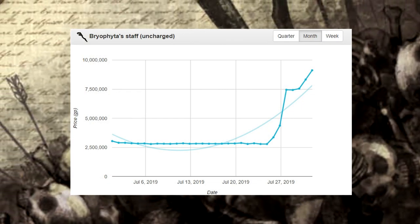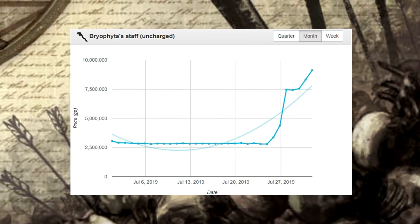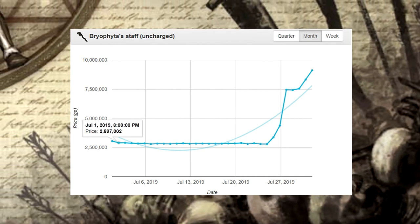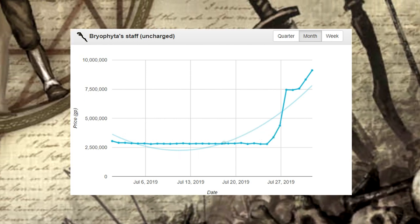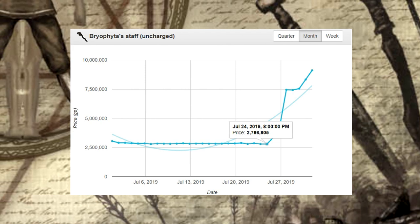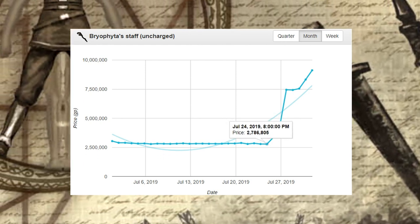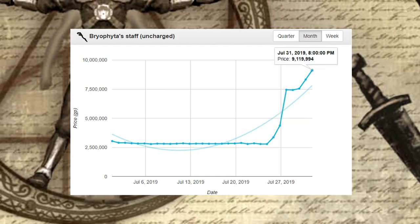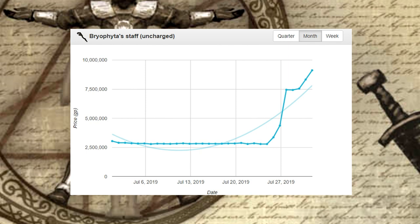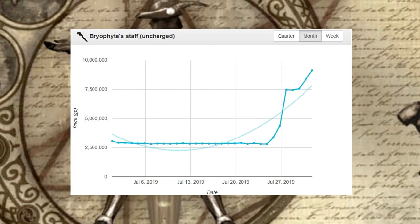Here's a graph of actively traded prices for the Vyrewatch Fighter Staff. For a long time it was just stable at 2.8 million, and then around July 24th — that's when the Elf City came out with the new clue scroll update — the price just shot all the way up to currently 9 million. This thing basically tripled in price just because of a clue scroll requirement.